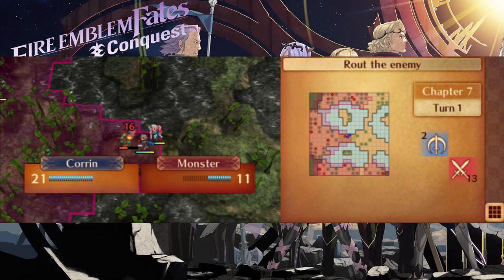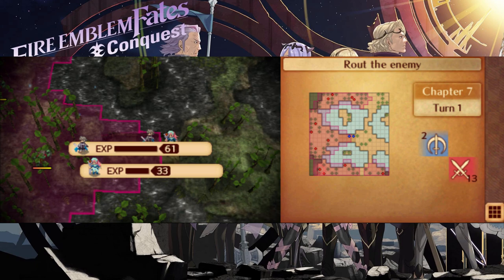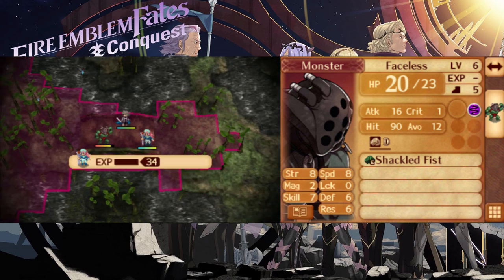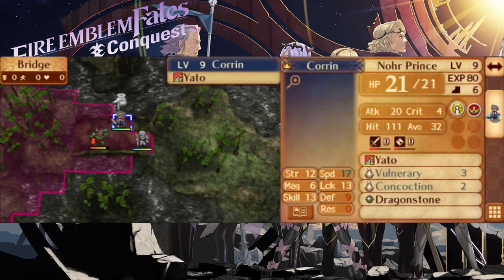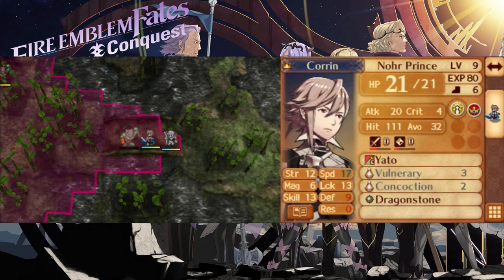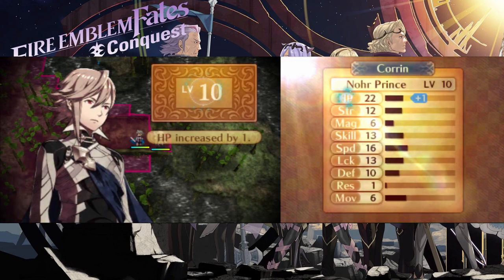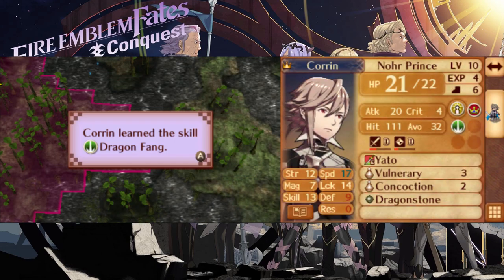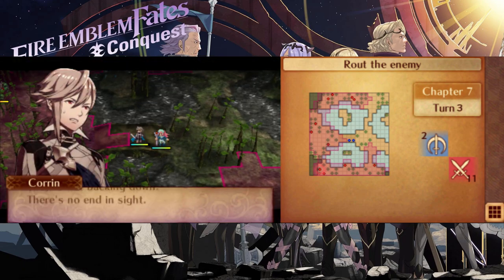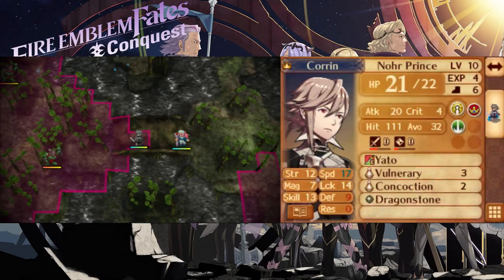There are many ways to tackle this chapter, but I prefer to stay in the middle. Luckily, the Faceless don't charge you all at once, so you can tackle the groups one by one. I prefer to go after the initial pack of Faceless coming from the west and eliminate them before the others can join the fight. My Corrin at this point doubles and one-rounds them, but even if yours cannot, you should be able to dispatch them easily with dual strikes from Felicia. On turn two, two new allies show up from the eastern corner: Silas the Cavalier and Elise the Troubadour.